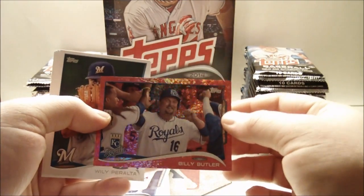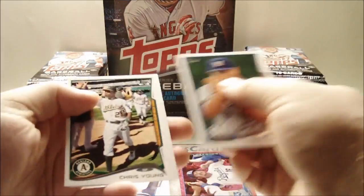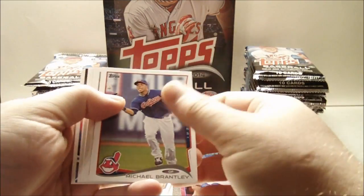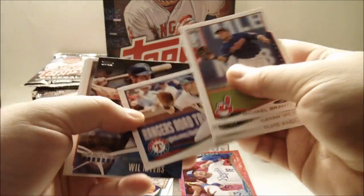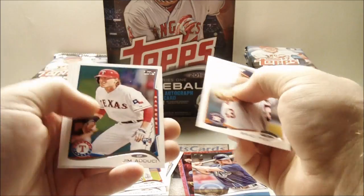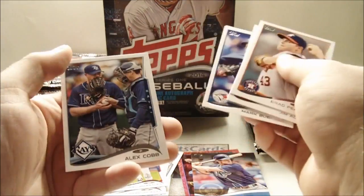I really like how these cards look. I like them a lot better than the green Emerald Foils. Willie Peralta, Chris Young, Waldo Jimenez, and Josh Feigley. Next pack: Michael Brantley, Diane Visciato, Elvis Andres, Mitch Moreland, and a Future is Now insert of Will Myers. Brad Peacock, Jim Aduciato, Jim Henderson, Mark Burley, and Alex Cobb.